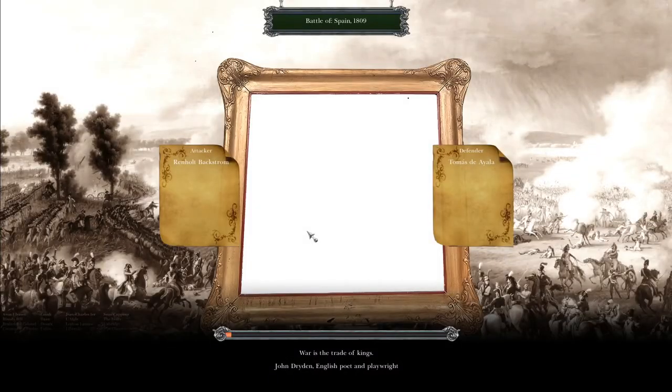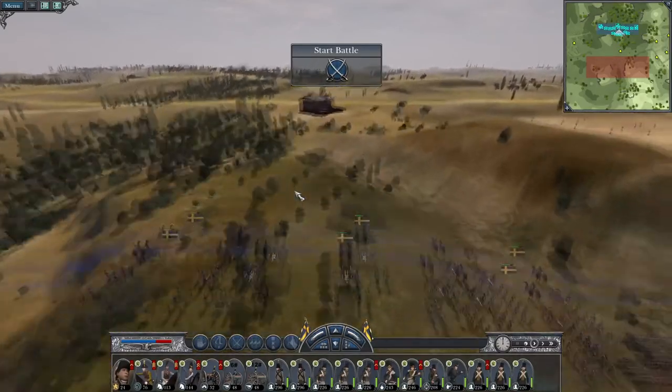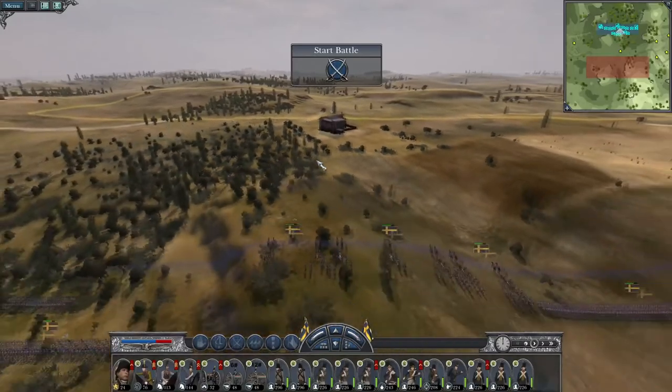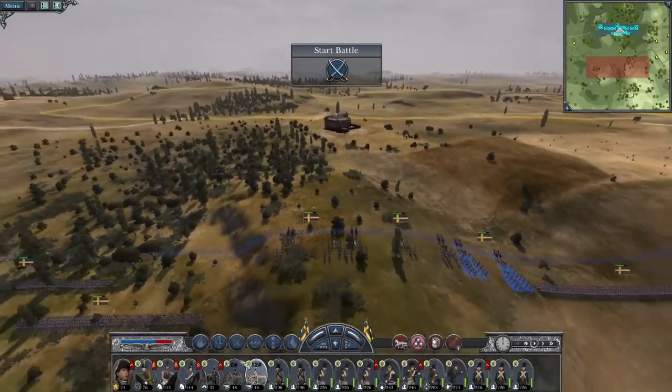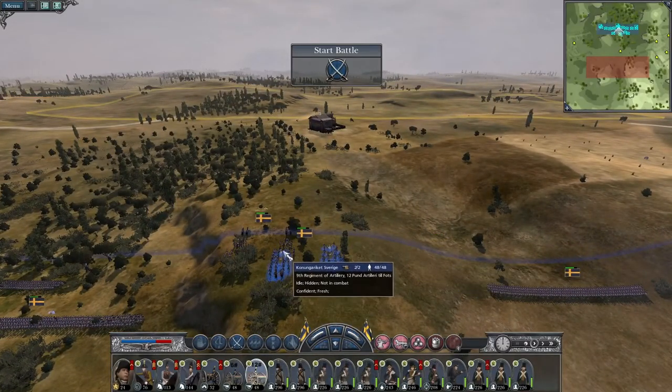We've got three armies in the region. One army is staying behind to maintain control of Madrid. One army heads south towards Gibraltar, and one heads towards the Portuguese border to replenish and wait for cavalry reinforcement. Then they'll attack Lisbon — there's an interesting building in the centre — and that will secure the Iberian Peninsula before we begin the next phase of our offensive plan.